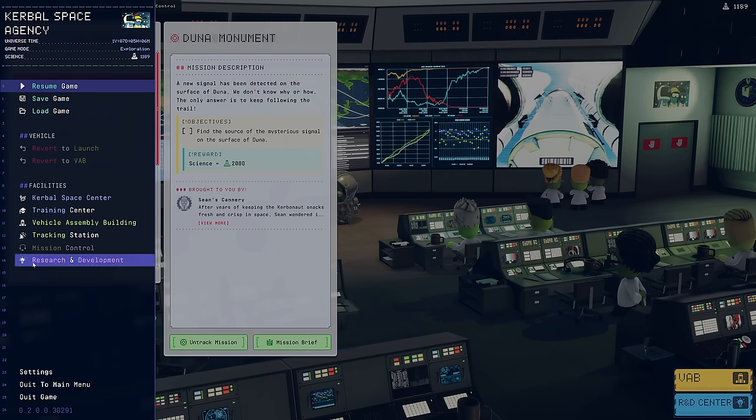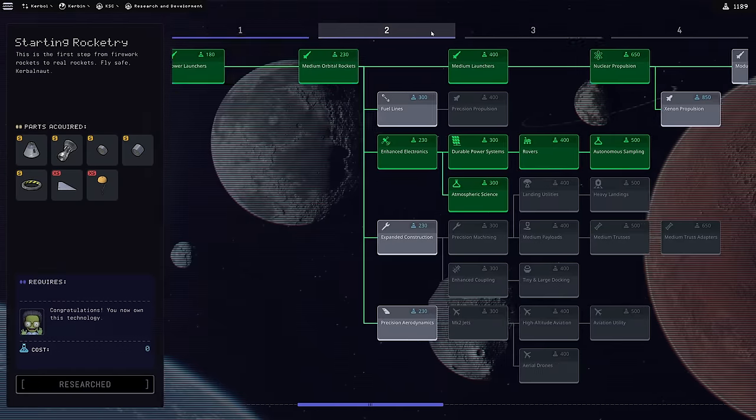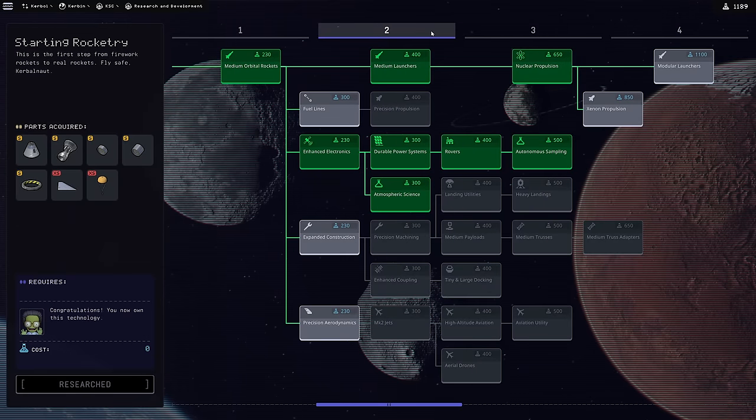Let's go into the Research and Development Center. We're going to unlock a couple of nodes that I think will help us design a really cool, simple but straightforward craft that can land on Duna. Normally for realism you'd want to send probes first before sending people, and I'll probably do that for other bodies. But for Duna it's a very straightforward thing I've done a lot of times. I'm just going to do a Kerbal mission there, and we can set up a comms network if it becomes necessary.